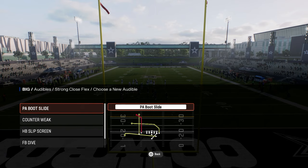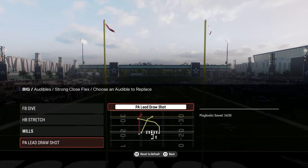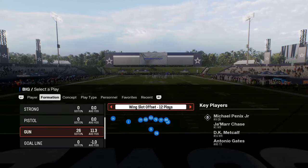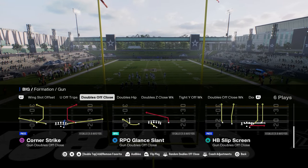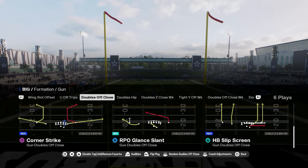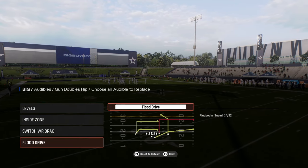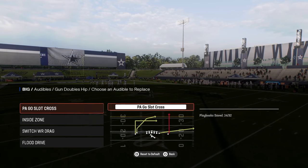Strong close flex is a great red zone formation. You have a fullback dive, a stretch, and then some unique passing plays in here as well. Then you go into the shotgun formations — obviously the bread and butter for almost any playbook in the game. This has some of the newer formations in Madden that are actually really good. I've talked a little bit before about this doubles hip formation — I think it's one of the most underrated formations in the entire game.